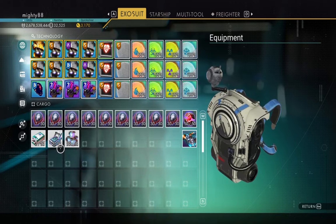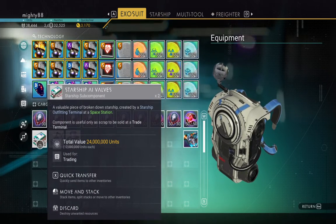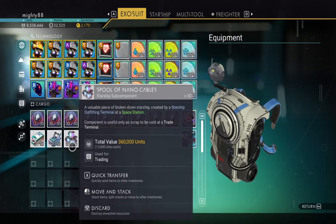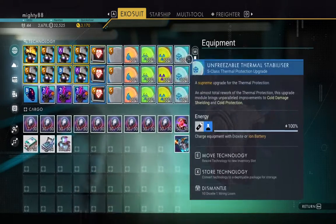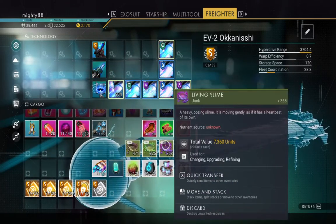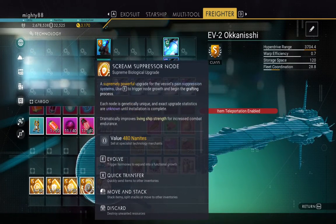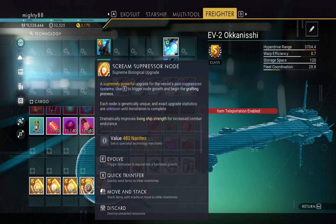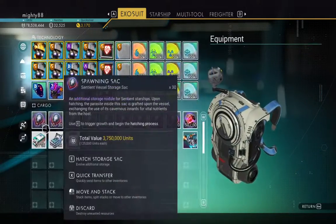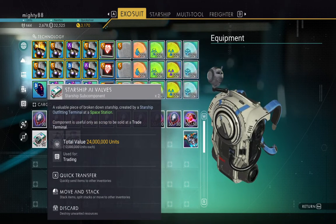I could sell those, and that's only two items. This is definitely worth scrapping. There are no upgrade modules from this, but it could be a moneymaker. Look at that — 24 mil.